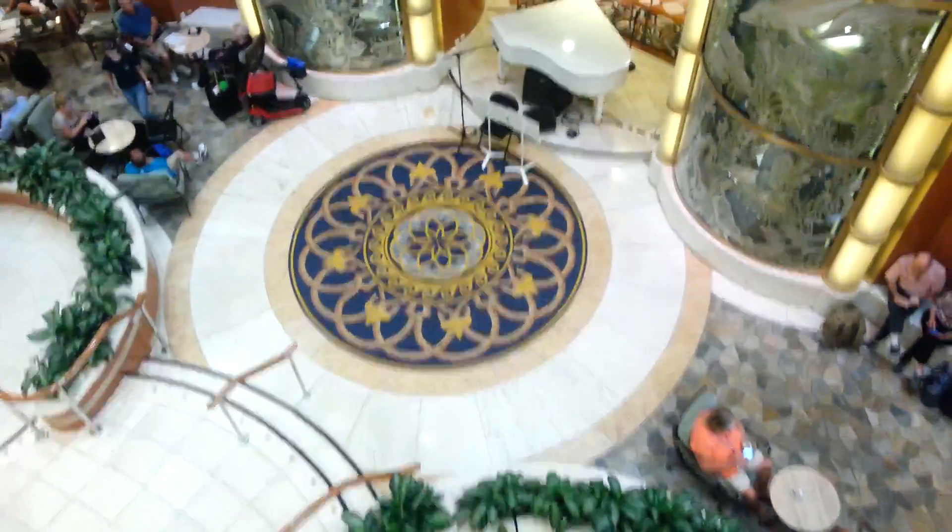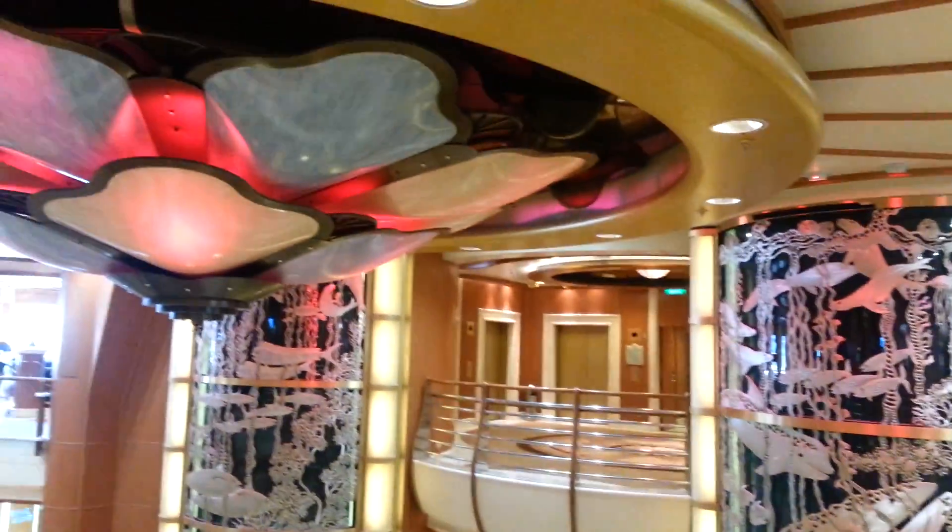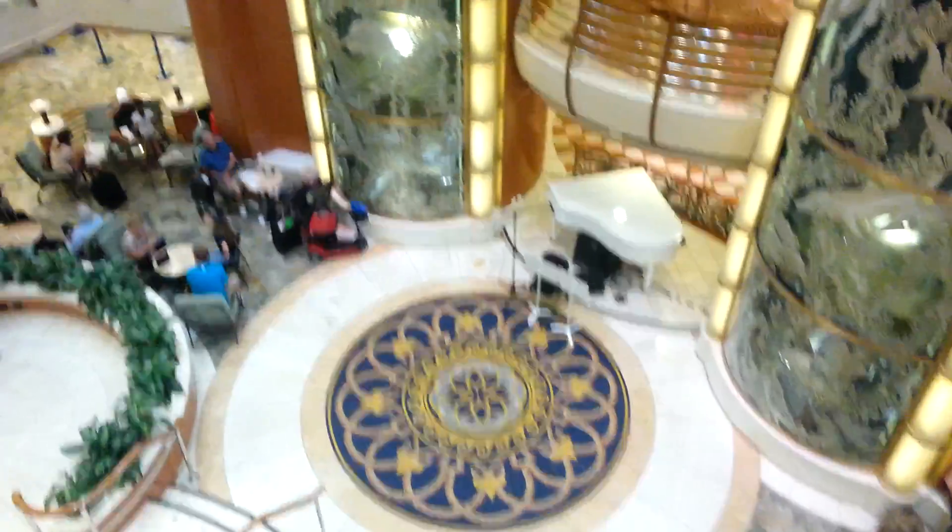Then, going down to the 5th floor is where you can see the atrium or the piazza. And downstairs is the International Cafe. There's the casino.